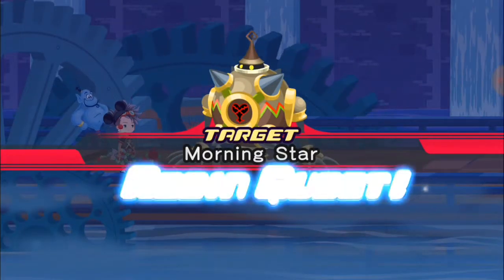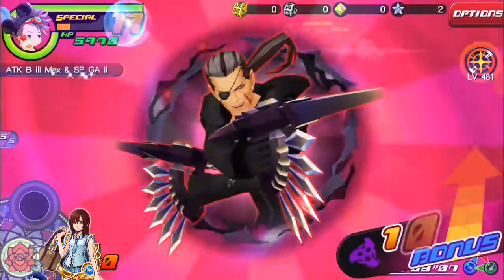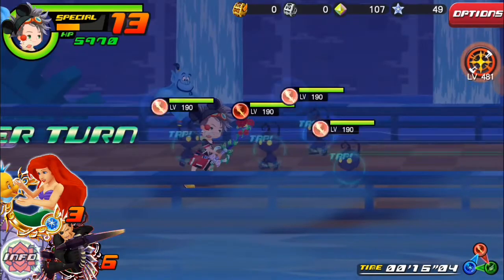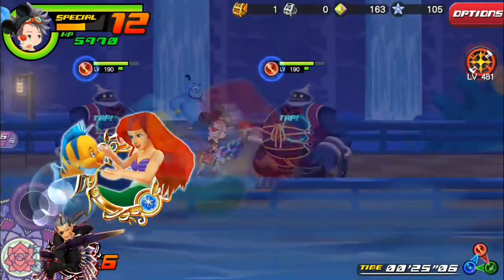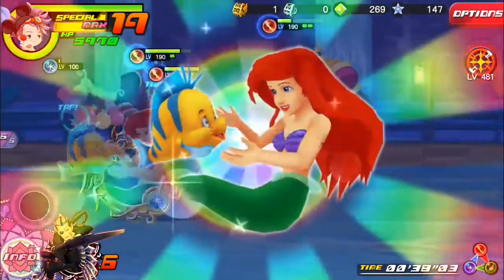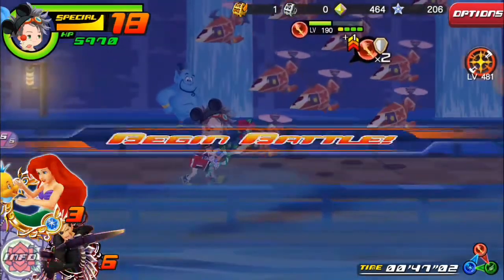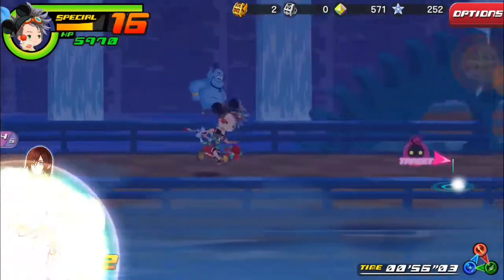So next quest here, same setup, everything's the same. Super free-to-play friendly because these enemies are such low level. Just Ariel and Flounder. If you don't have a three-tier buffer, illustrated Carry One, or even if you have Pooh or Piglet, if you have double cast on any of those it'll work perfectly. Even if you don't have double cast on those, you can use them. You can even use Lucifer. There's a bunch of medals you can use to buff for this event because it's pretty straightforward. The balloon here is going to take them all out, which is nice.